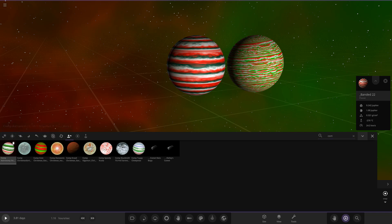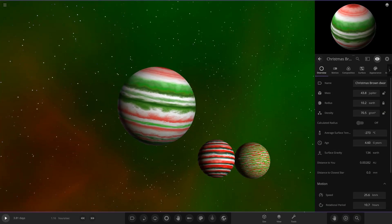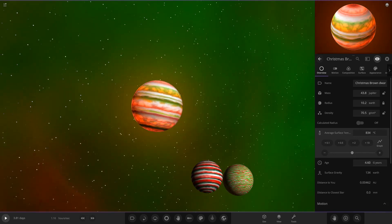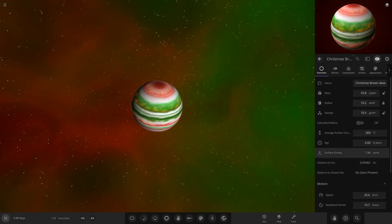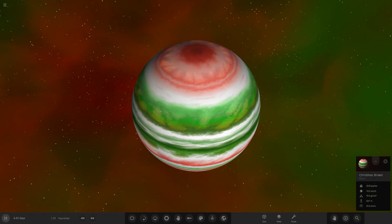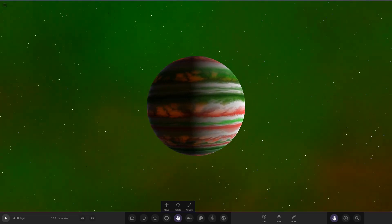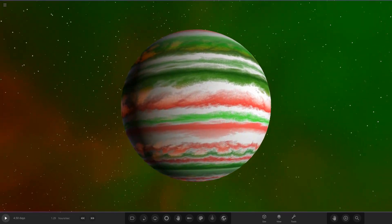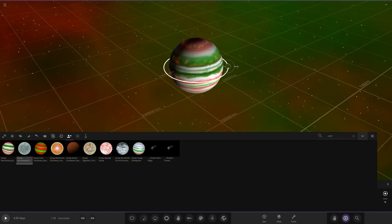The first object is Astronomy Geek's Christmas Brown Dwarf. Let's place this in. It looks like it may need some warming up — we'll put it to around 1,000 degrees. It's got 43 masses and it looks like it's going to sit around 500 degrees, giving it a bit of an orange glow. There it is — a Christmas brown dwarf with a nice mix of red, white, and green. Very nice idea making a brown dwarf with a Christmas theme.